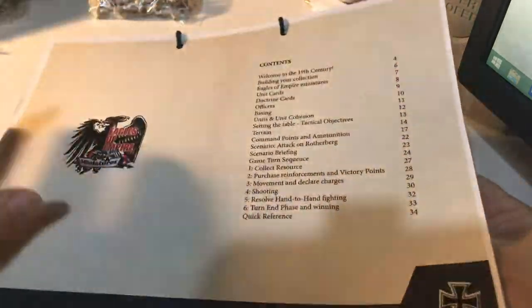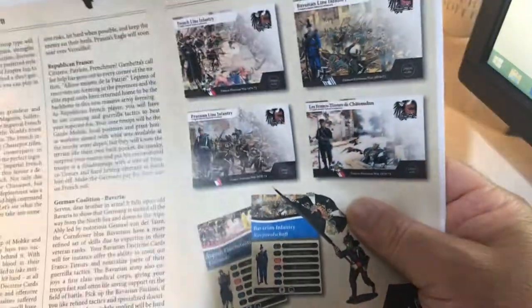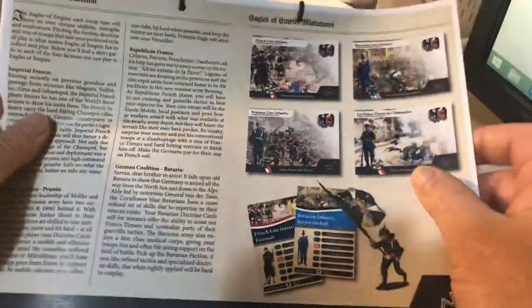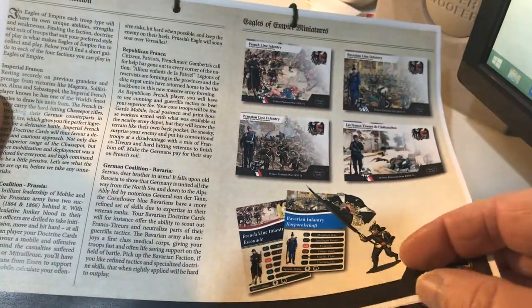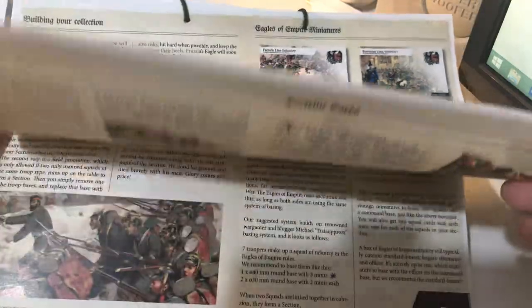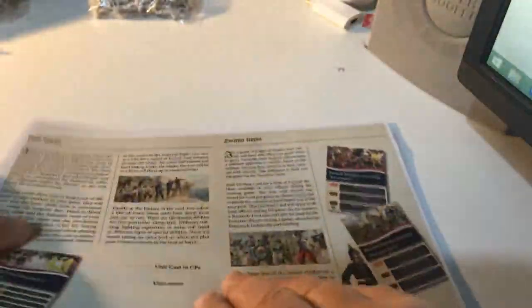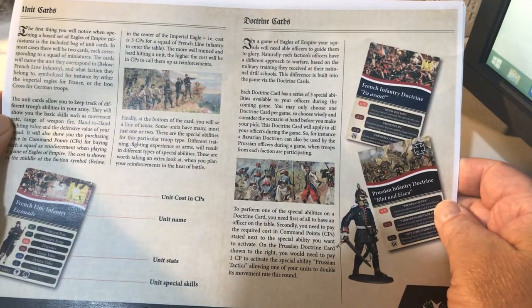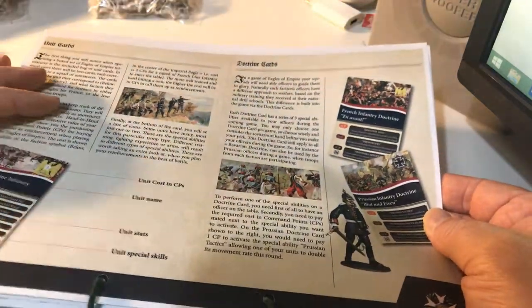I printed these off from the PDF and I'm just going to take you through the basic rules. The start is essentially a lot of background about the Franco-Prussian War — the German Coalition, the Republic of France, et cetera. It's really good, interesting stuff, nicely printed and presented. And then it takes you through some of the basics of the cards, and then starts to talk about basing and cohesion.